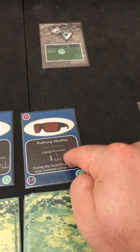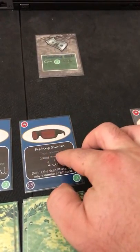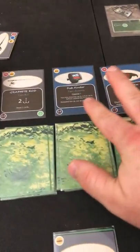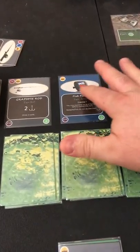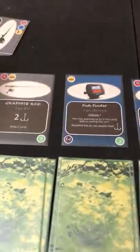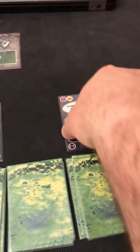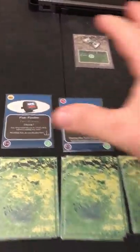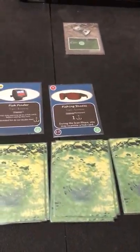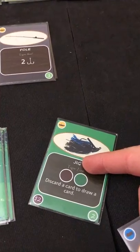The fish finder is an ongoing permanent card that stays in play forever unless an unfortunate event occurs. Graphically: rods have gray backgrounds, accessories have blue backgrounds, and lures have green backgrounds — just to make them easy to identify. There are two graphite rods available, and since we don't need much scanning right now, I'll go ahead and buy the graphite rod for four money.